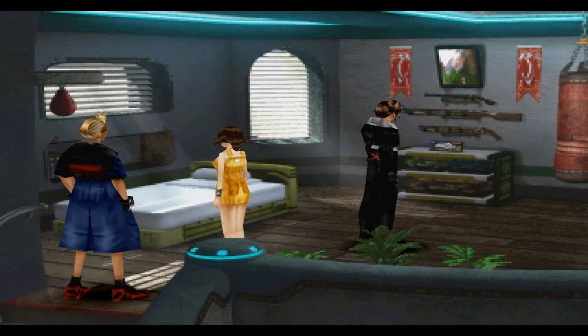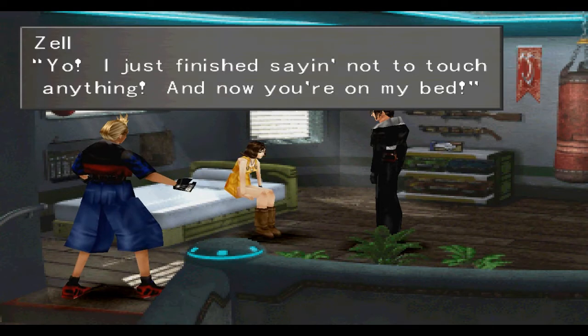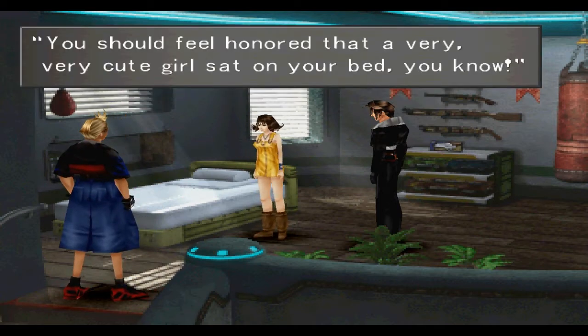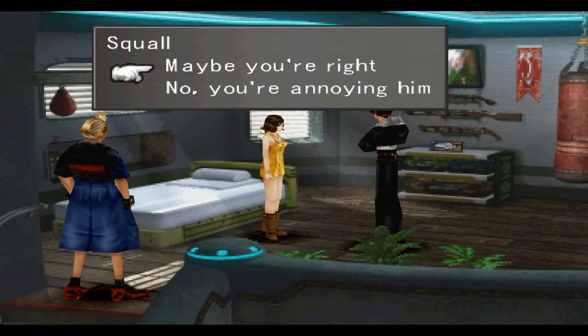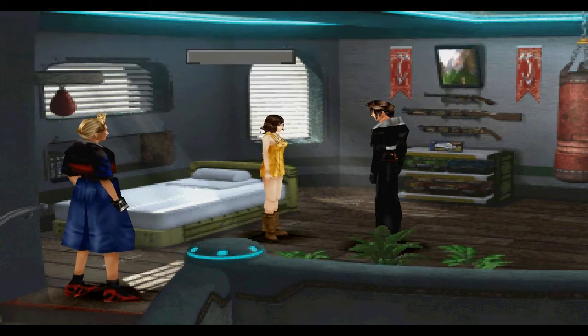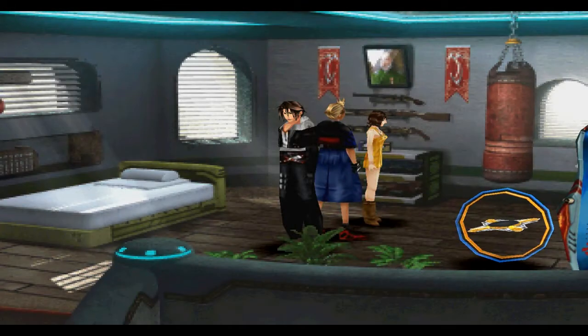Now Selphie in Zell's room — she flops right down on Zell's bed. Zell gets mad, but a pretty girl on your bed isn't a bad thing. Selphie says Zell should feel honored that a very cute girl sat on his bed. She asks Squall if she should be thanked. You can say whatever — I'm going to say maybe you're right and play along with Selphie. If you say the other option, Selphie basically says fine, and Zell and Squall drop a SeeD rank level — it doesn't drop by one whole level but it does affect your SeeD rank a little bit.